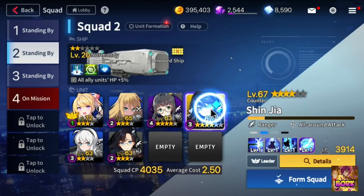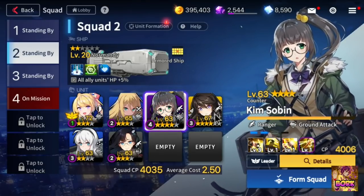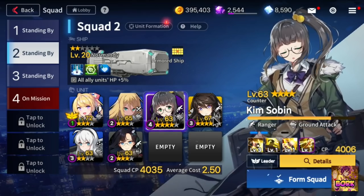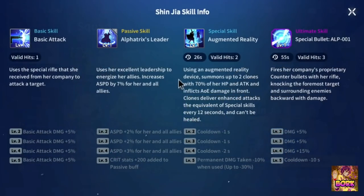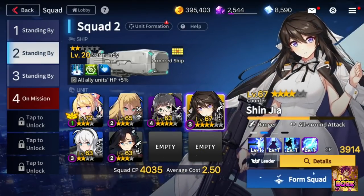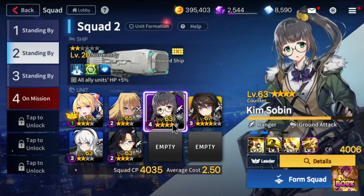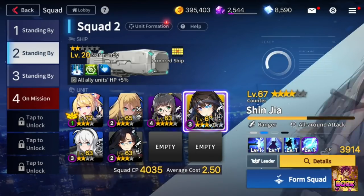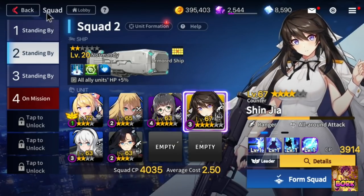The third and fourth slots are usually your DPS or support roles. I put Kim Sanbin because she's one of the units with a lot of firepower, and when it comes to Shinjiya, she provides support with her alpha tricks leader skill — giving attack speed and buffs to everyone. It's one of those things where you see what works for your specific team. You can run more DPS to outgun the enemy, or more support depending on how much the enemy is overpowering your team.